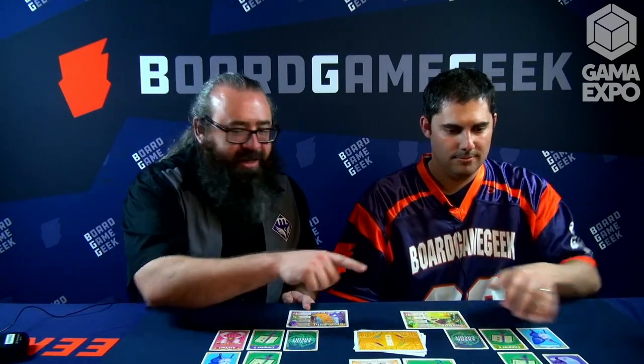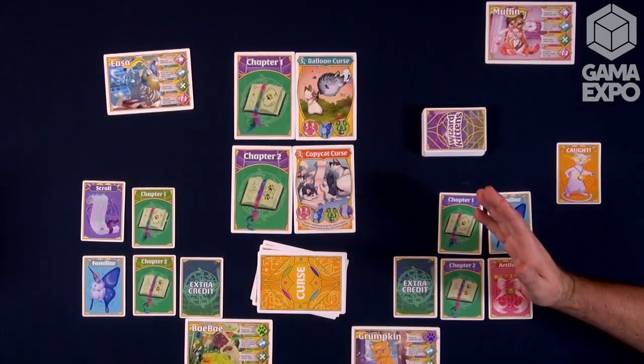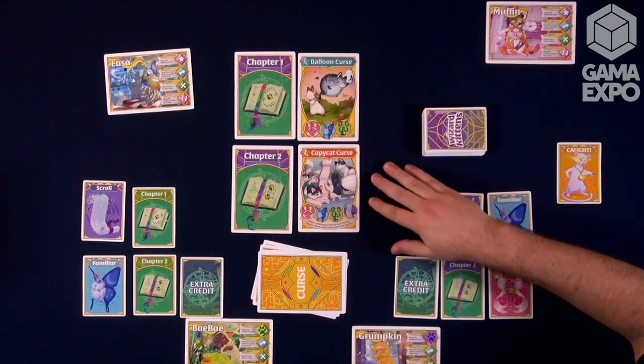That's right, we funded Wizard Kittens on Kickstarter last year and it's going to ship out to backers and then be available in retail stores this year. In Wizard Kittens you play these cute adorable kittens — Grumpkin, Bebe, Isa, or Muffin. These kittens have gotten themselves in some trouble. They've released some curses from the library, from the restricted section — maybe the balloon curse where they turn their kitty friends into balloons and they're going to float away, or the copycat curse where they've accidentally copied some of the kitties around. In order to keep from getting in trouble, we as the kitties are going to have to break these curses and put them back in the spell books before we are caught by Professor Whisper.